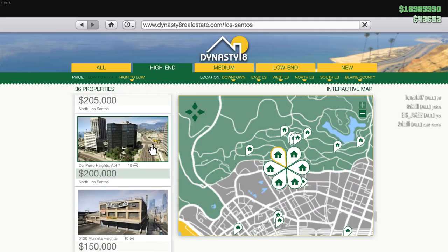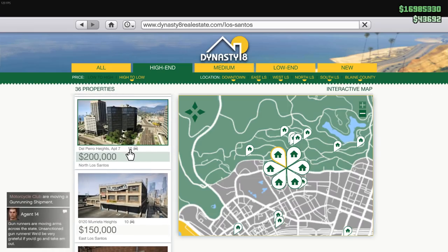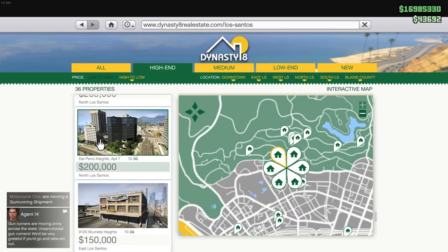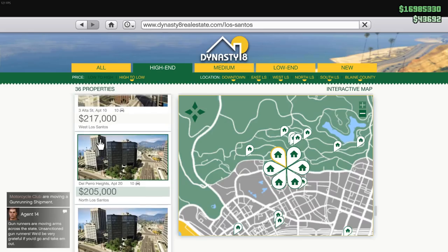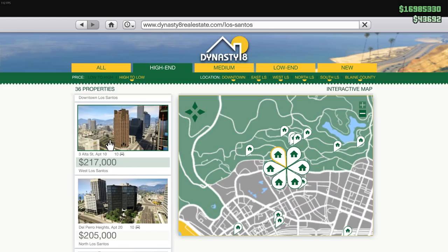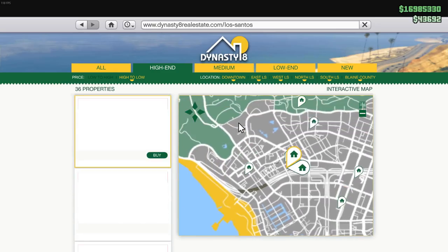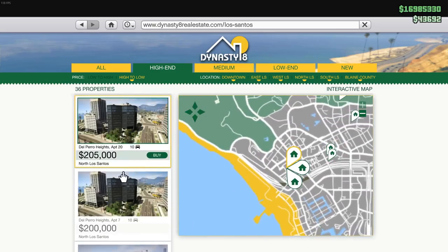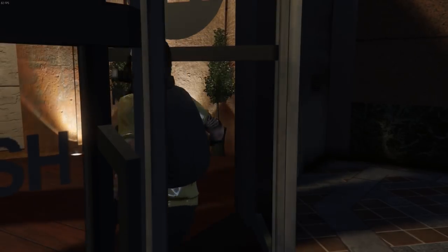With VIP missions you're going to want to grind until you can afford a high-end apartment. The cheapest high-end apartment is actually only two hundred thousand dollars and it's right next to the cheapest office building. Another good option is the two hundred and seventeen thousand dollar apartment since it's centrally located. Apartment location doesn't really matter anymore — the only reason you'd go there is for heists and the ten-car garage. Just buy the cheapest one; it works just as well and is easily achievable within an hour.